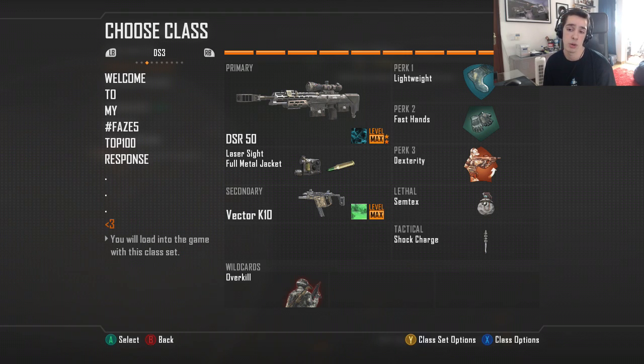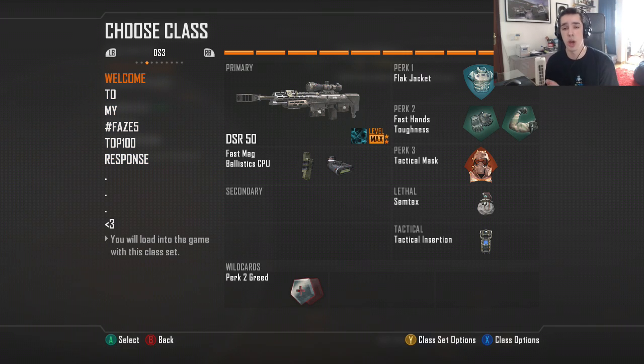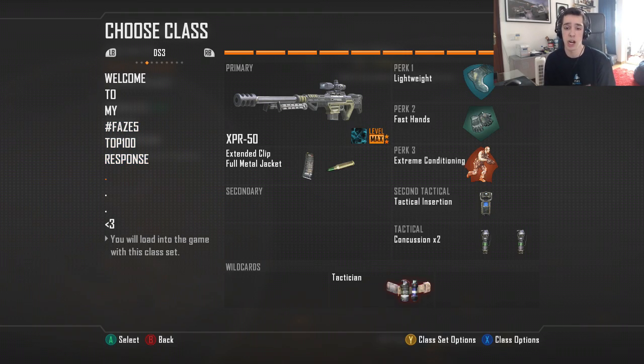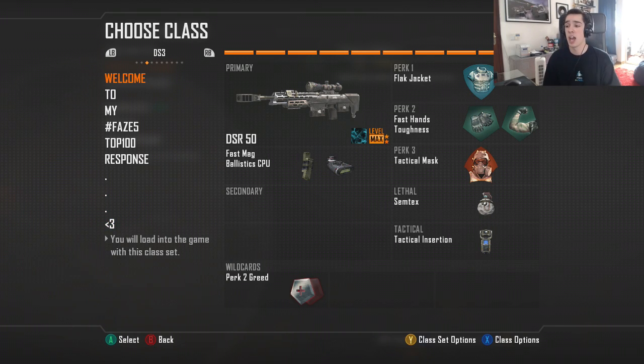My final class is my trick shotting class. I'm not good at trick shotting, but I heard Dexterity is something you should use at all times, so I'm using it. Fast Hands and Lightweight so you don't get fall damage, both primary weapons for insta swapping. And that's my official 10 classes on Black Ops 2 — DSR which nobody uses, three Ballista variations with different attachments, an XPR class, the Amada class, the rush class, an insta swap double weapon class, and two FFA classes.